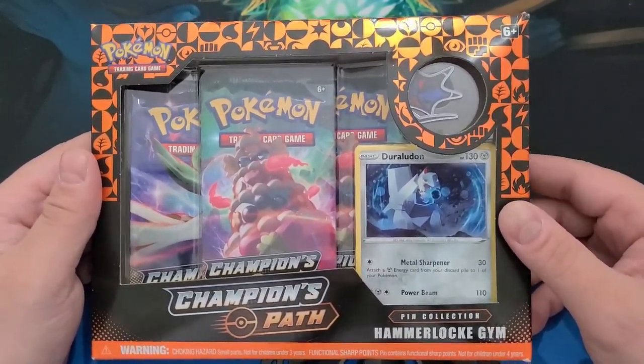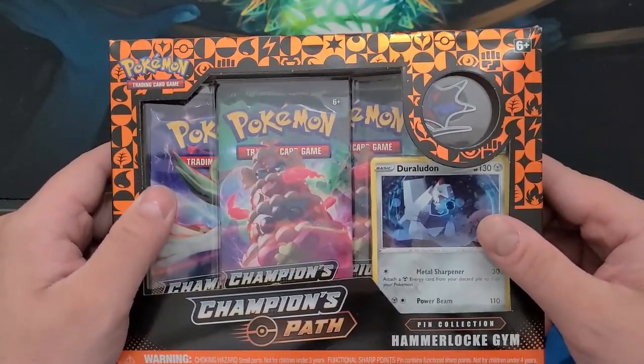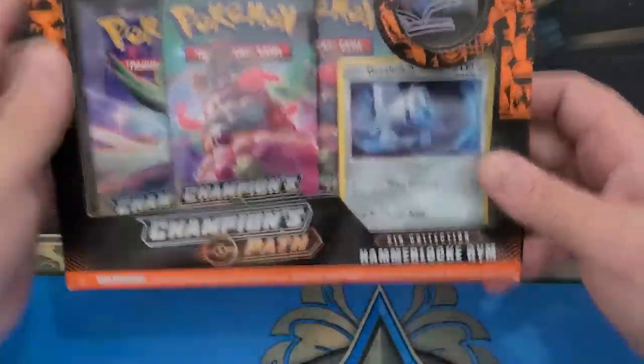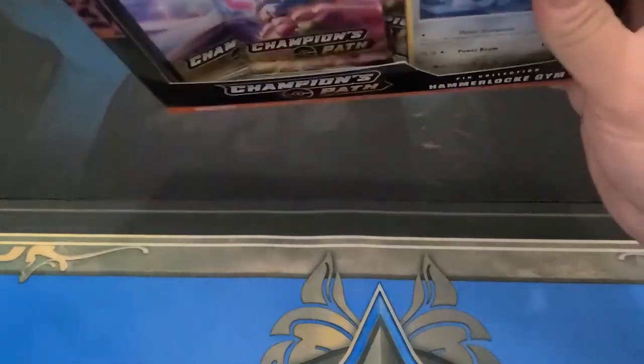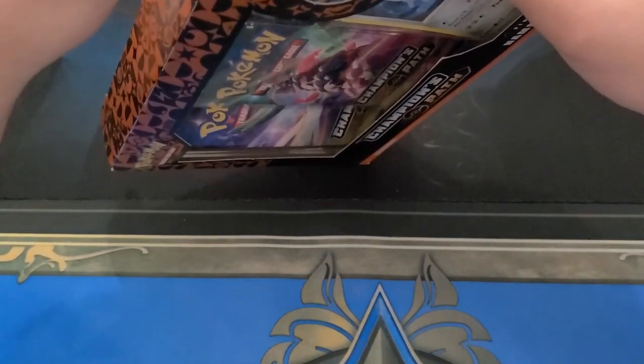Maybe you get some Charizards — one Charizard, two Charizard, three Charizard. You're guaranteed a Full Art Trainer, so it's like opening a good loser pack. Anyway, let's get into these and see if we can find a Charizard. Jacob wasn't so lucky. That's the way the Champion's Path goes.